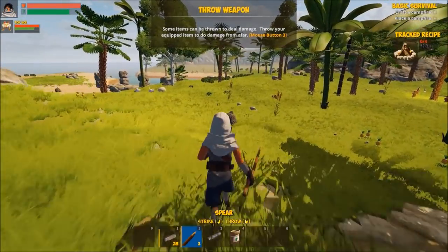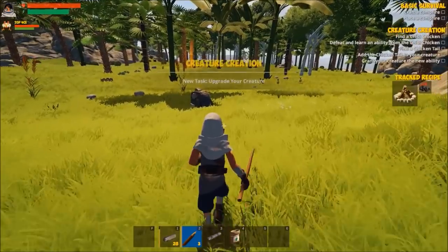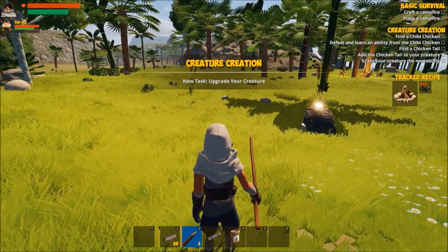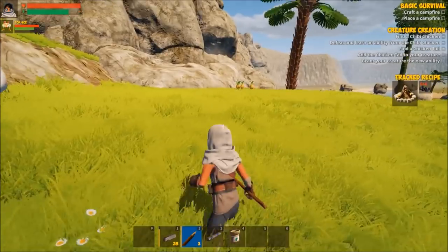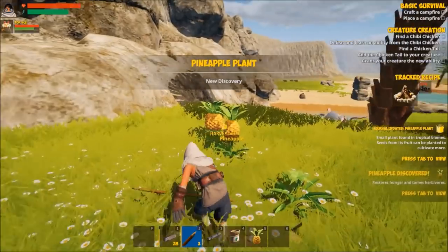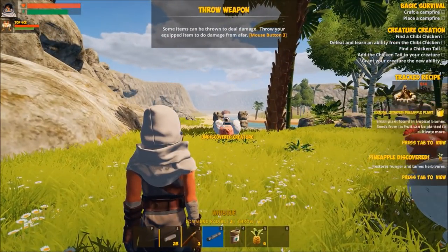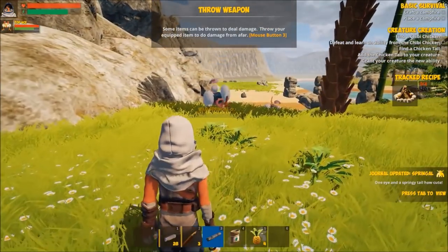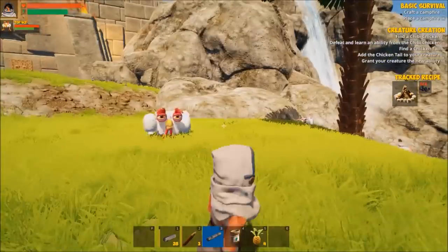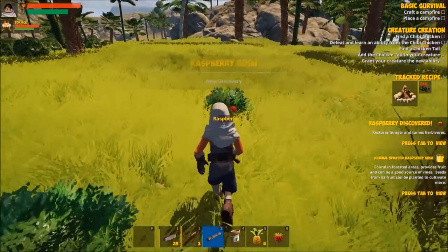We need stuff to make a campfire with. What do we got? I hear a cat sound — where is it coming from, over that way? Upgrade the creature — you gotta find a chibi chicken. You must defeat and learn an ability from the chibi chicken. Are you a chibi chicken? Give a little whistle. You're a springle — a wild springle. Let's not mess with the wild springle. Is that a wild springle egg? Come on, get some food from the raspberry bush — get some raspberries.